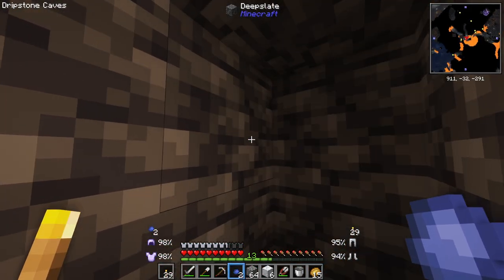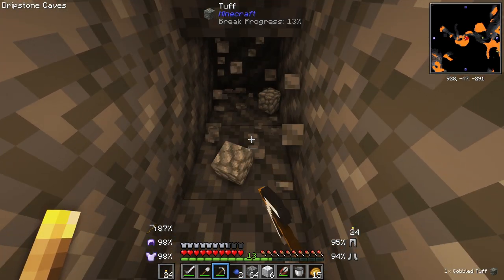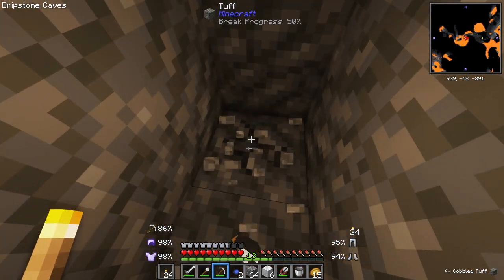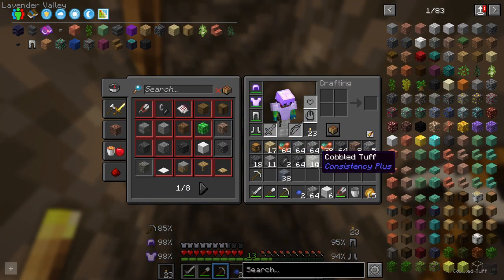We got some diamonds here too — I'll take this. Honestly, just listen to this. I love that. Lo and behold, the thing that I have been most waiting for in all of Minecraft. Cobbled. Tough. This is outstanding. Look at this — why can't we do this in vanilla Minecraft?